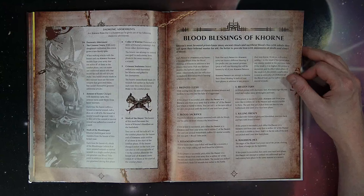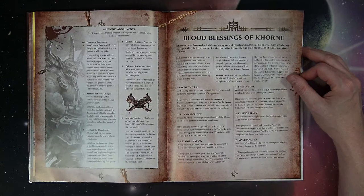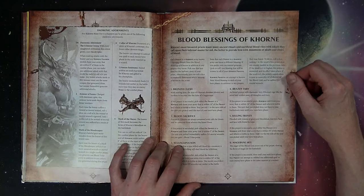Resanguination: if the prayer is successful, pick a priest or Khorne hero from your army within 16 and visible — the model you picked immediately heals D3 wounds lost earlier in the battle. It could help or not, but it's good to have options. These characters are basically like a Swiss army knife.